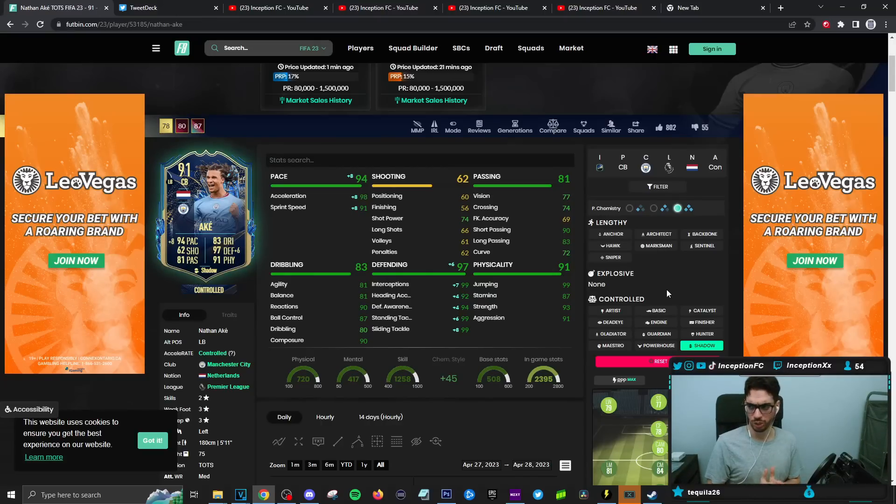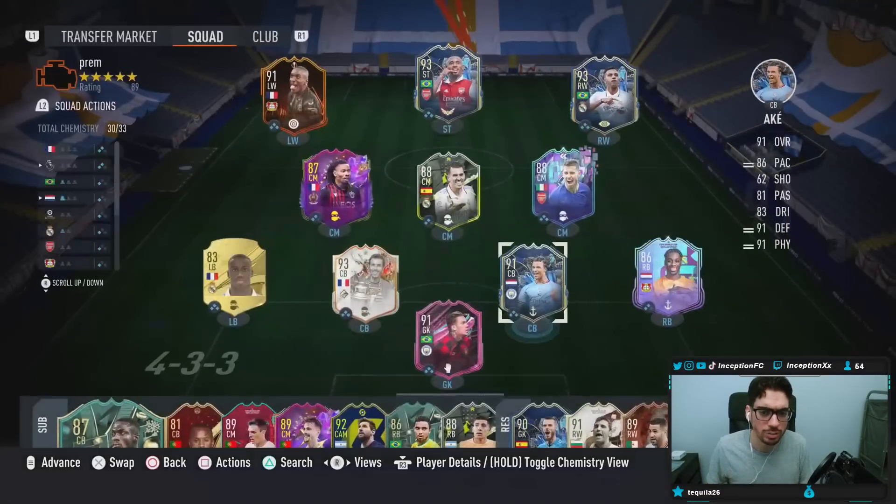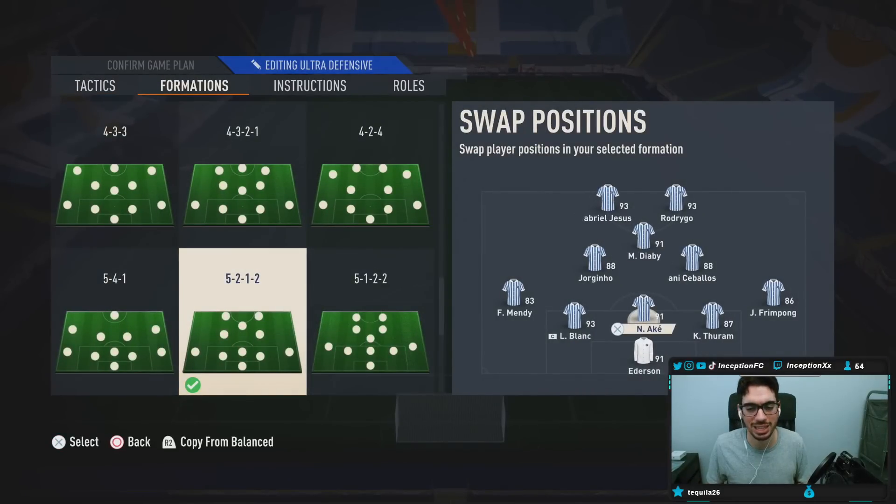Shooting — no shooting. Passing is going to be in a good area; that's a W for center backs. Dribbling — all in a good position, even reactions at 90 and composure at 90. Really, really good stuff to work with. On a Shadow or an Anchor, you are going to be working with good defensive stats no matter what. It doesn't necessarily feel like you have to give him a Shadow just for that little bit of extra interceptions — you could get extra physical stats with Anchor. No traits, but we are going to be trying him out in the defensive positions in this new five-back, playing in the actual center back position right down the middle. We'll see what he's like — hopefully he's a beast.